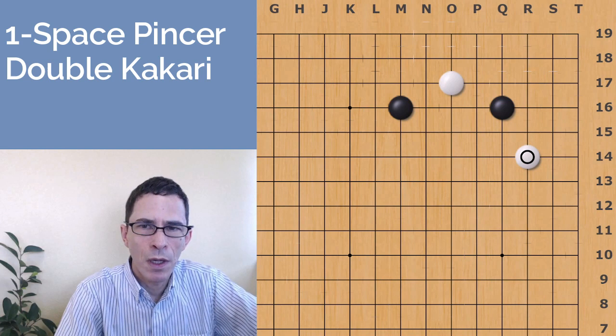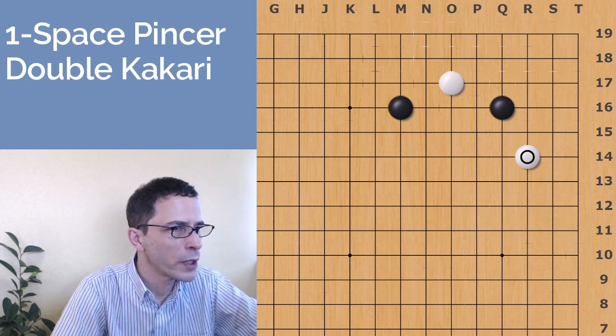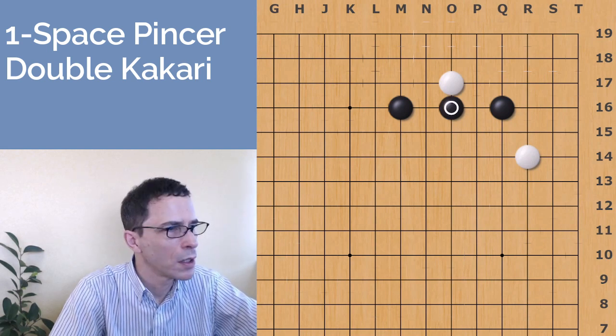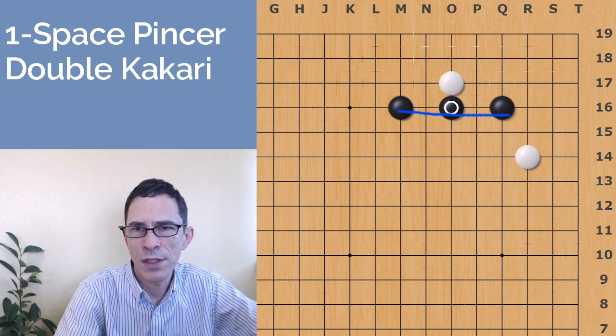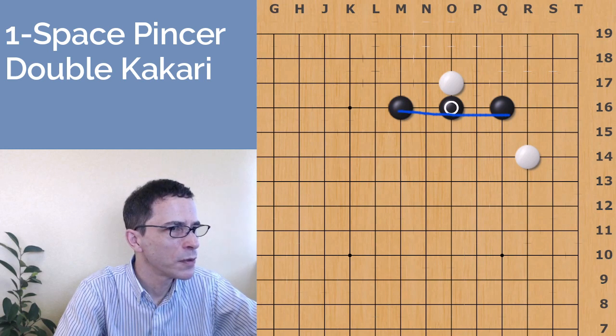Back to the diagram. When white has played a double kakari, it's almost always going to be a good move for black to hem white in on the upper side. This move creates a good connection between the black stones — a nice straight line — which is going to create a connected shape that works really well for black.